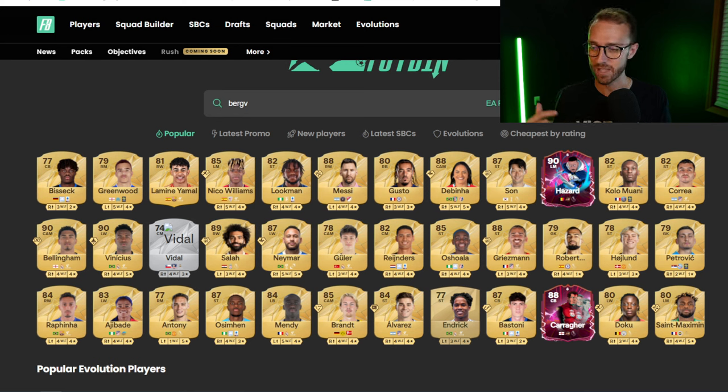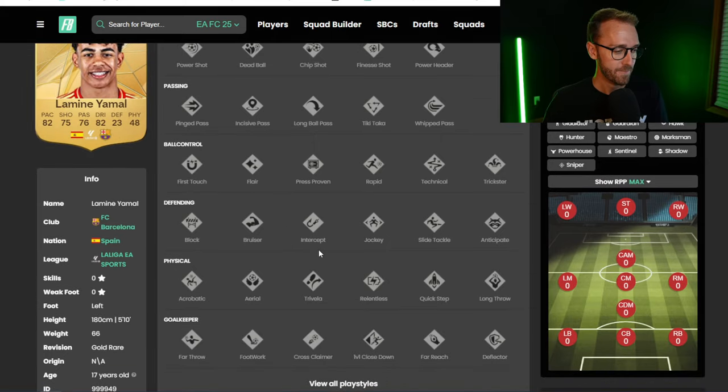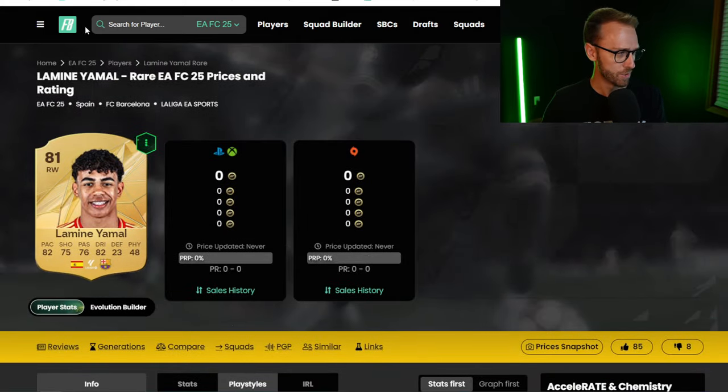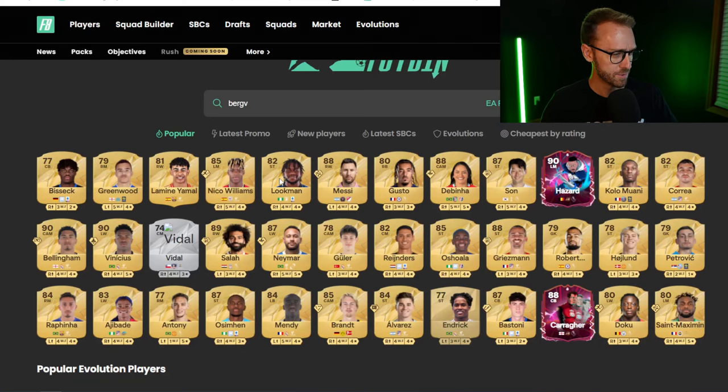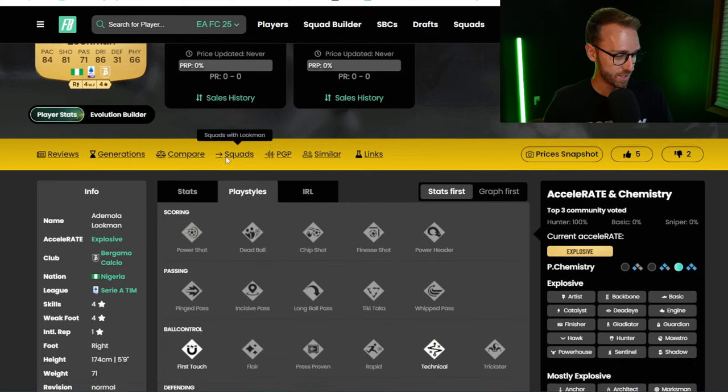That's one of the interesting things to look through as you're diving into the database. This is where the fun begins — you start building those squads, you start looking at all the players. Lamin Yamal does actually have playstyles — it's not showing on here at the moment, but he absolutely does. This Lookman card looks insane, by the way. Another Serie A beast — four-star, four-star. He's got first touch and technical, which is fantastic.